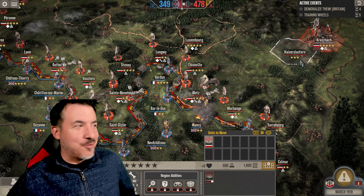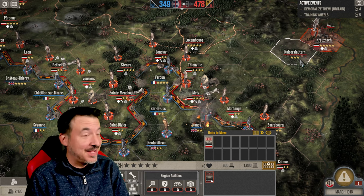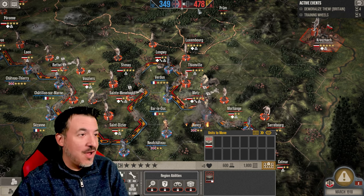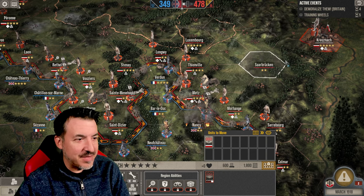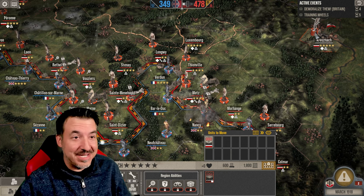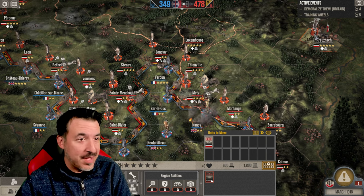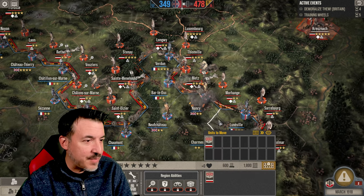Welcome back everyone to The Great War of the Western Front. We're now in March of 1918 and it still doesn't seem like this war is very close to being over. We do have an advantage in national will, though we've taken a hit lately with some of the fighting and lack of supply. But we now have 12 new units available. Some of these came from the Eastern Front because Russia's out of the war.